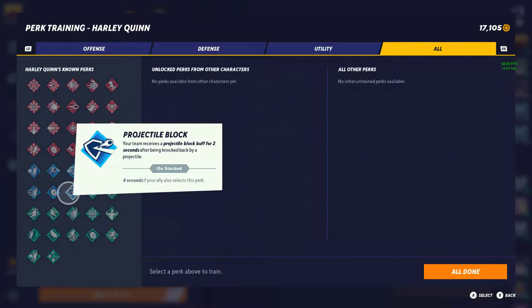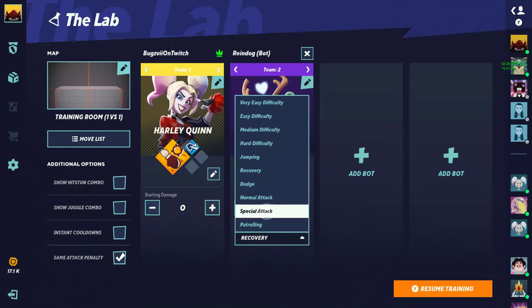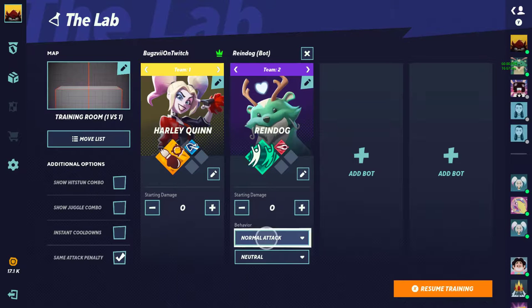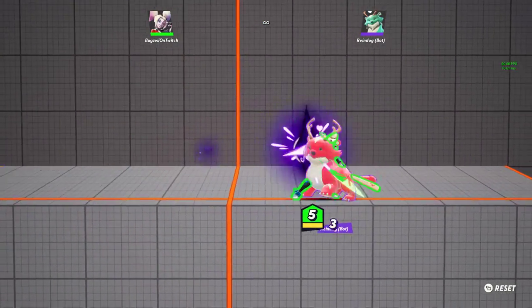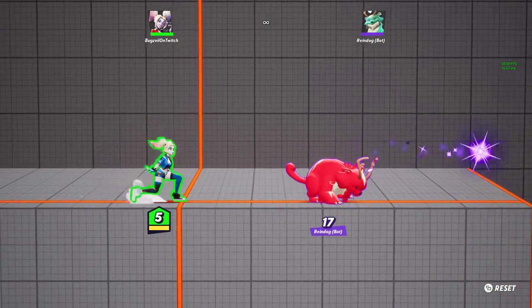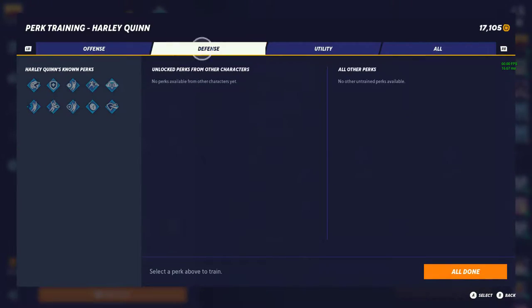Projectile Block — your team receives a projectile block buff for 2 seconds after being knocked back by a projectile, 4 seconds if your ally runs it. Guys, this is a tier 1 perk. I just finally figured out how good it is, especially against projectile characters. Getting hit by one projectile literally gives you a shield. So if you have trouble dodging or spot-dodging projectiles, getting hit by one gives you armor to push through one more projectile and attack them. For example, Rain Dog hits me, I've got armor now and can just get in there while he's on a slight cooldown. Literally tier 1, no question.